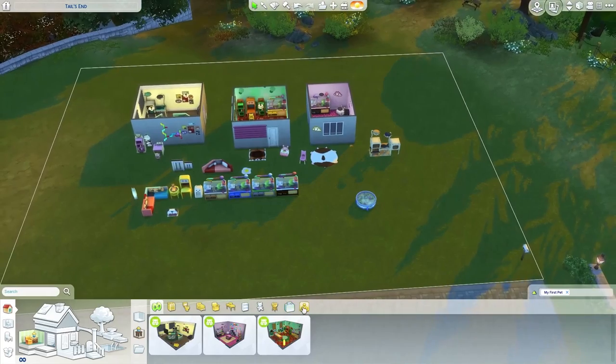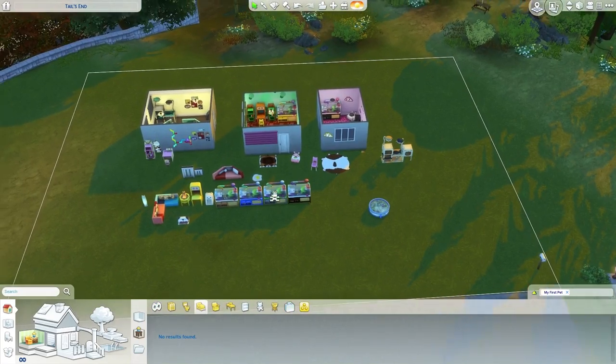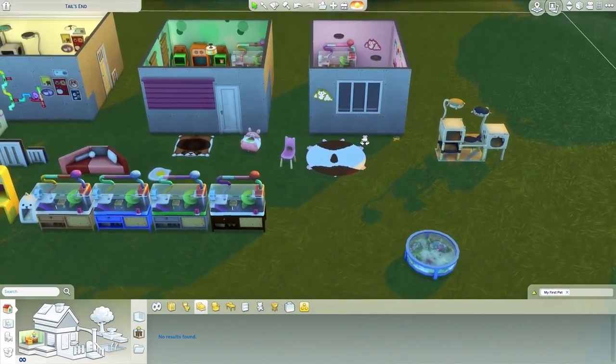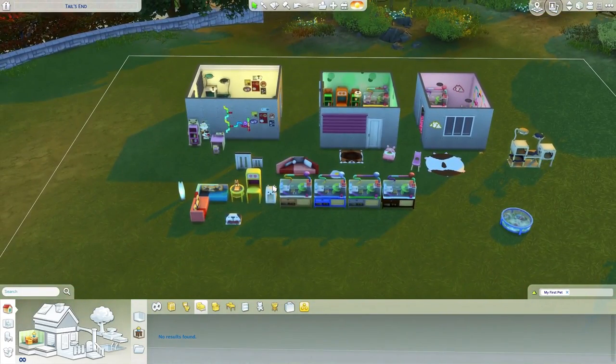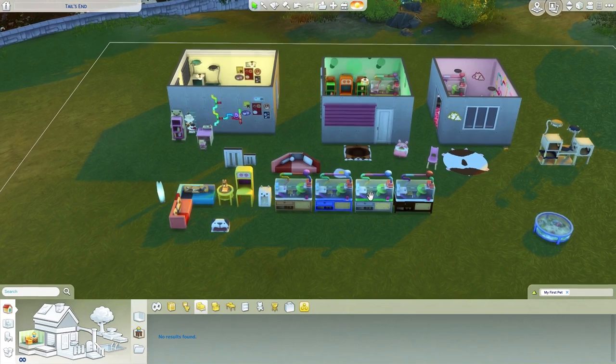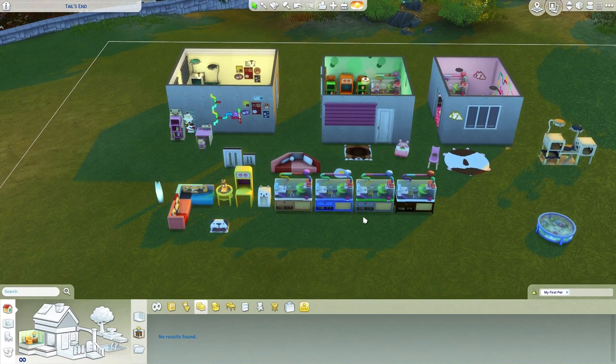Overall I kind of had fun expressing my opinion and seeing what could have been included with Cats & Dogs versus what I personally do like, which is the build and buy objects and all the hilarious descriptions. I hope you guys enjoyed this build and buy pack overview. I'll be doing a gameplay overview next, and my CAS overview is linked below in the description. Hope you enjoyed it — see you in the next video, bye!